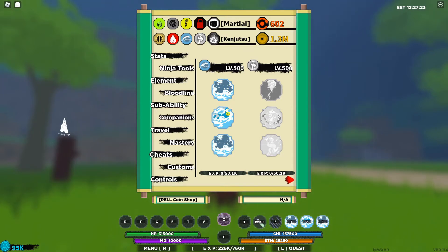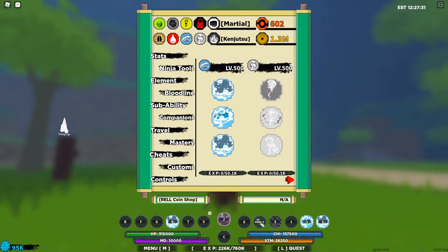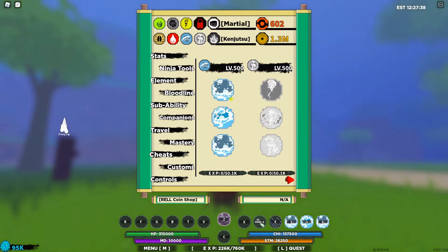Before we review all these moves in depth — these moves are equippable in your element slots, so you can just equip them in your element slots if you choose to. Which is nice especially if you've got multiple bloodlines, as it would be great for moving bloodlines around. Let's get into actually showcasing these moves.